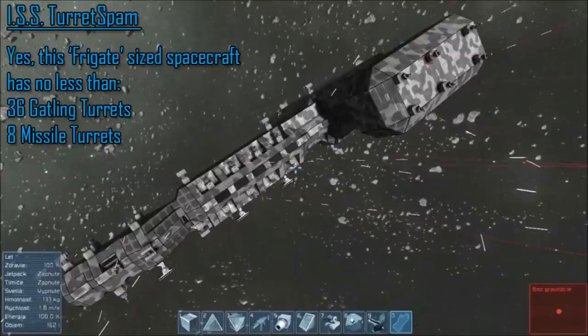Combine that with the fact that, unlike real life, turrets in Space Engineers don't take up space inside the ship's hull — they only take up a small amount of space on the exterior, and even the ammo doesn't take up much room in cargo containers, nor does it need any special type of storage. This means we can quite often end up with designs like the travesty you can see before you now: great in creative mode, but a nightmare to build in survival.